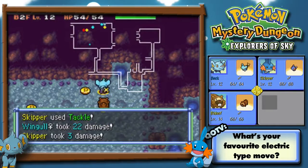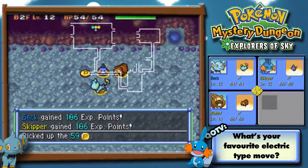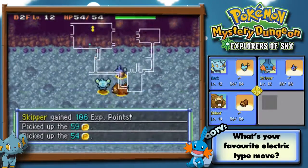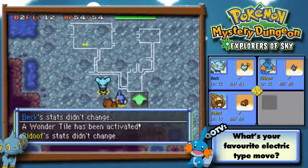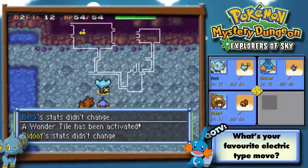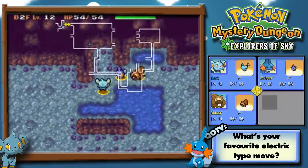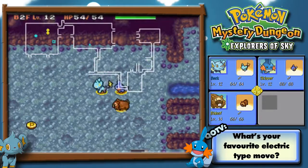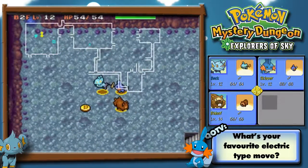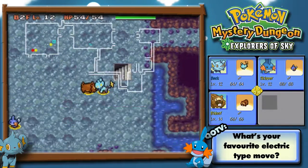Skipper's off fighting things, which is great. I changed Skipper's tactics — this might be a big mistake — but I changed Skipper's tactics to go after the enemies, because sometimes I feel like he moves so fast. I must pick up this money.